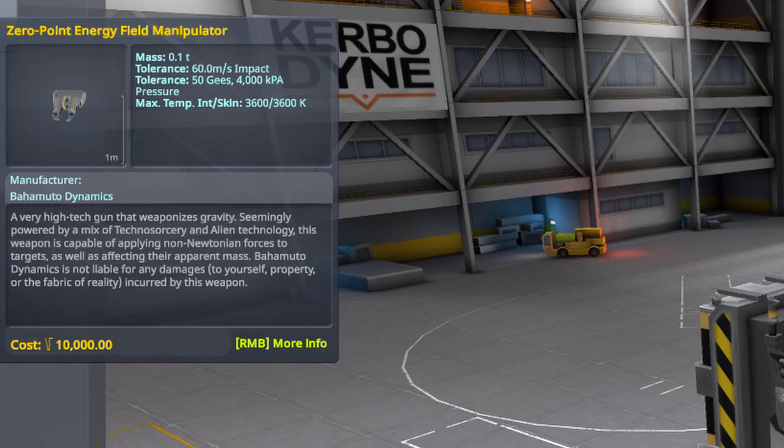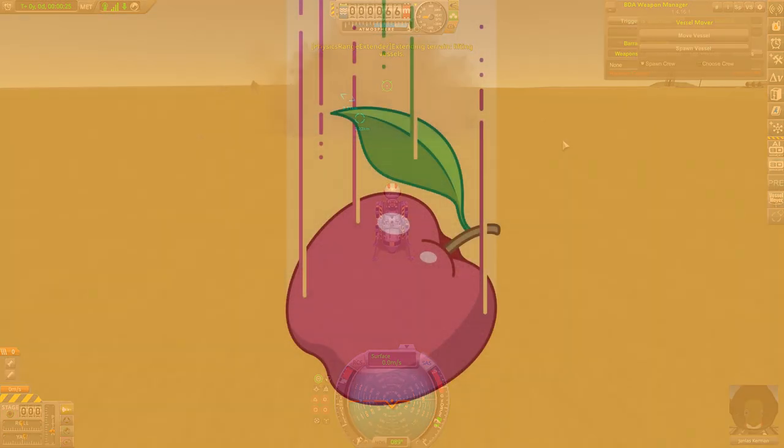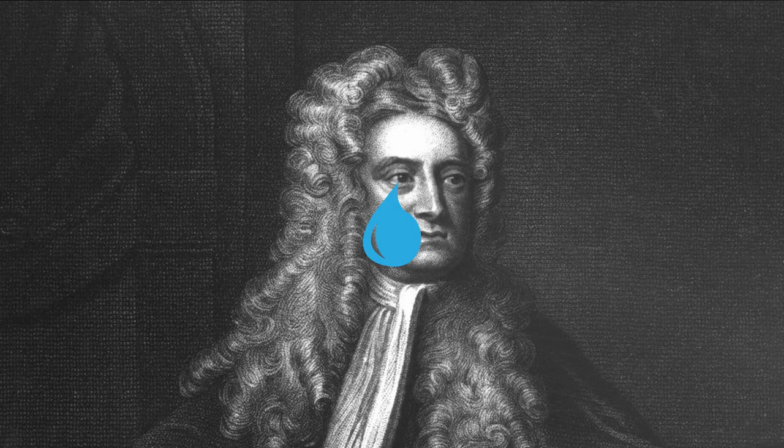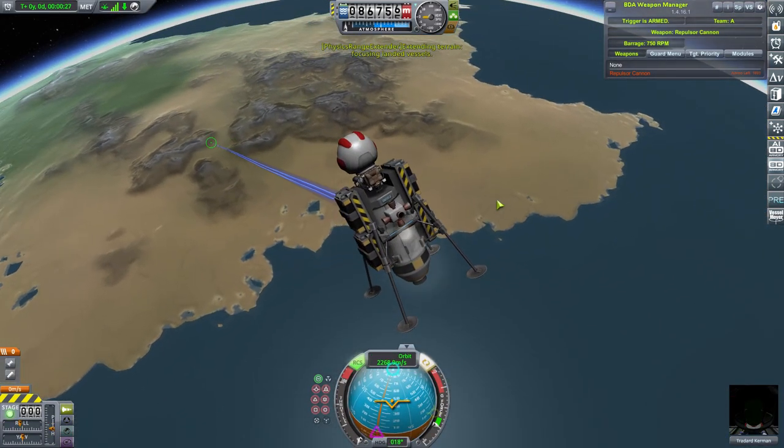The Zero Point Energy Field Manipulator, or the Funny Laser, a lightweight alien weapon that uses gravity as a weapon, something that would make even Isaac Newton cry. Not very effective in atmosphere, but very effective in a vacuum. B tier.